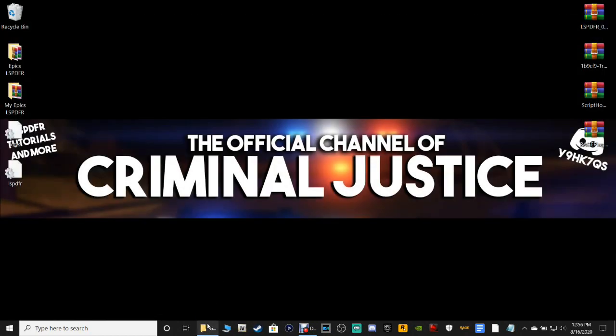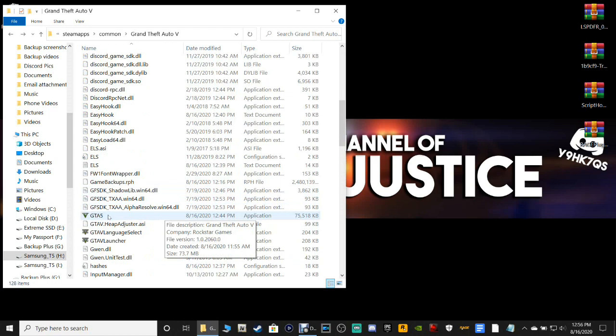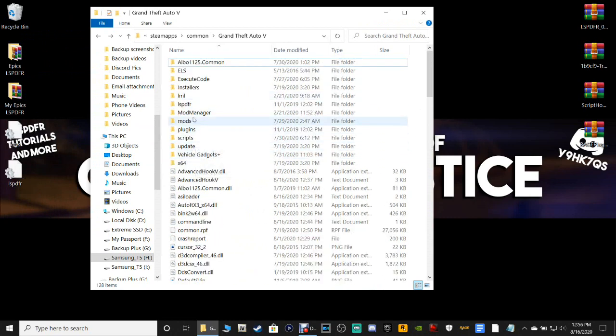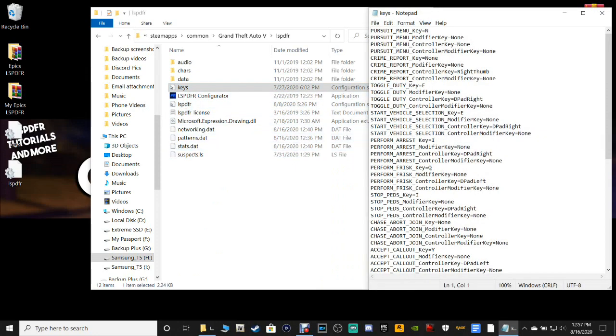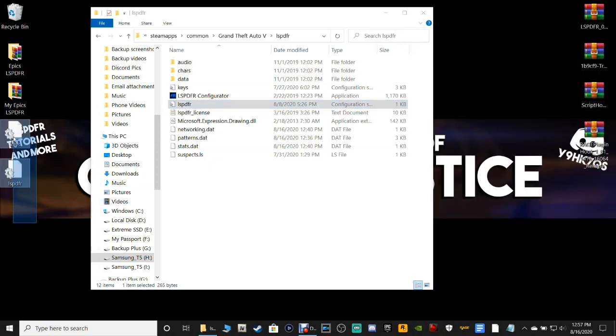Now that we've got all those, let's close out and pull up your GTA5 main directory. Steam users, before you install anything there are two things you have to do. Make sure your GTA5 is on version 2060. Also, go into your LSPFR folder — if you have modified your keys and your LSPFR INI is also modified, here's what you can do.